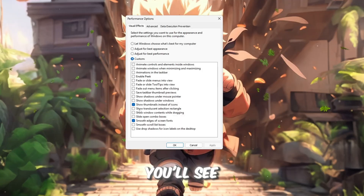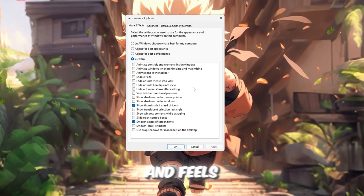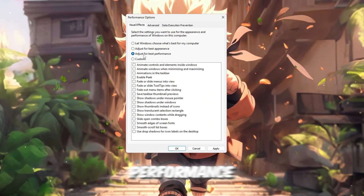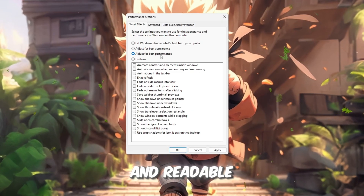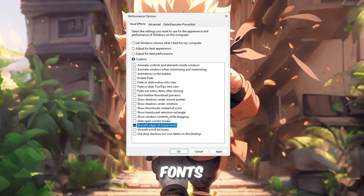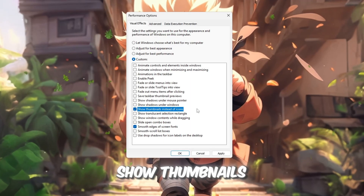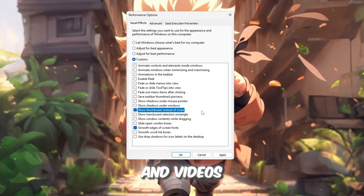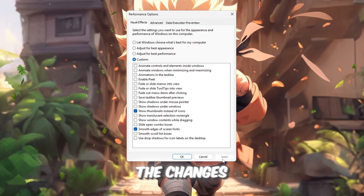Inside this window, you'll see a huge list of visual settings that decide how your system looks and feels. To make your system faster and snappier, select the option 'Adjust for Best Performance.' However, if you still want your computer to look clean and readable, keep these two boxes checked: 'Smooth edges of screen fonts' — this keeps text looking sharp and clear, not jagged or blurry — and 'Show thumbnails instead of icons.' Once you've done that, click Apply to save the changes.